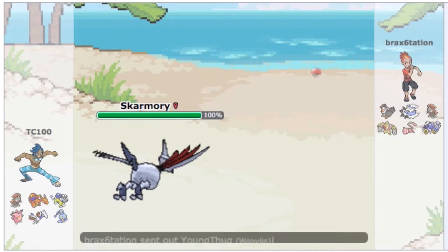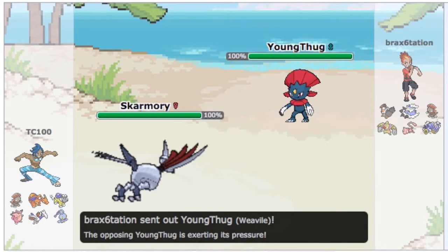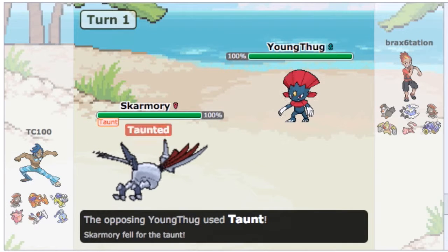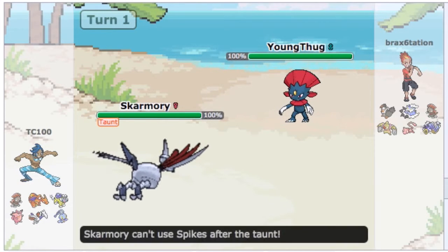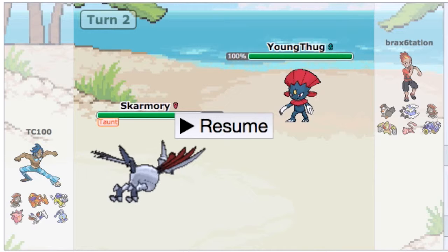The first turn of the match, I'm going to start out with Skarmory, presumably to get up the Entry Hazards. He starts out with Weavile, as you can see here. The first turn of the match he goes with a Taunt — very well played by him. I can't use Spikes. I went with Spikes because I would probably see more grounded Pokemon and no other flying-type Pokemon.